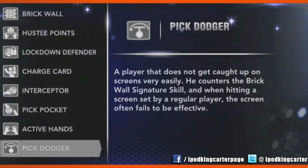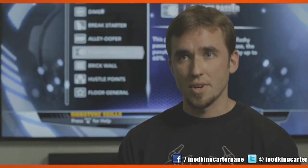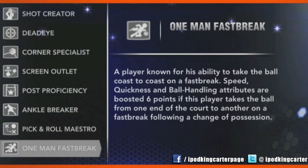One of the new signature skills on the defensive side of the ball is the Pick Dodger — he's a guy that doesn't get caught up on screens very easily. When a player hits a guy on a screen, he can either go around it or under it, but sometimes he gets clobbered by it. A Pick Dodger has an easier time going over and around it and can keep up with the ball better. My favorite new skill this year is what we call One-Man Fast Break — there's a lot of guys in the NBA that can take the rebound and go coast-to-coast, weave through traffic and finish with an awesome layup or dunk, and we really wanted to model that this year.